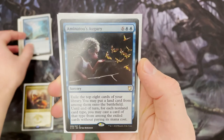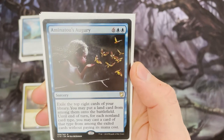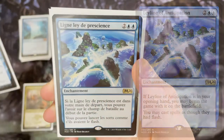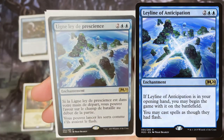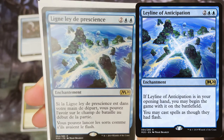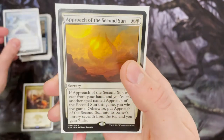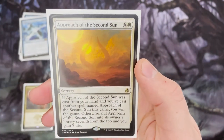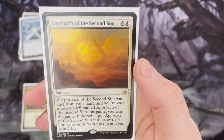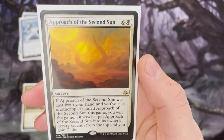These next few cards are real game enders. Aminatu's Augury lets you exile the top 8 cards of your library and cast each non-land card without paying its mana cost. This deck is filled with instants and sorceries. One card isn't in English because when she made this deck she bought it off Card Market and forgot to change the language — that's Leyline of Anticipation. And Approach of the Second Sun is another win con: cast it twice and you win the game.